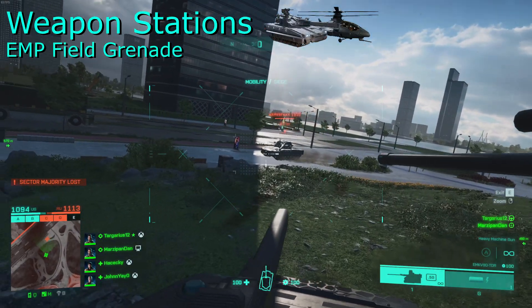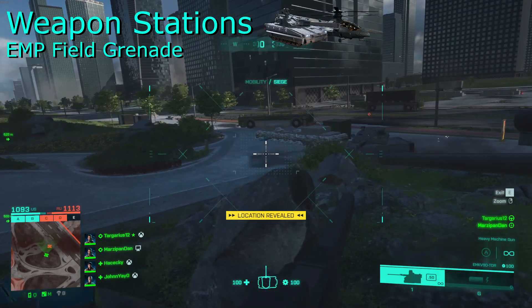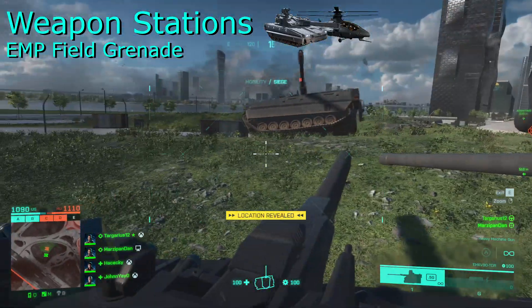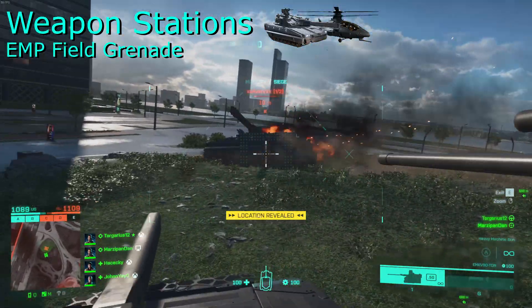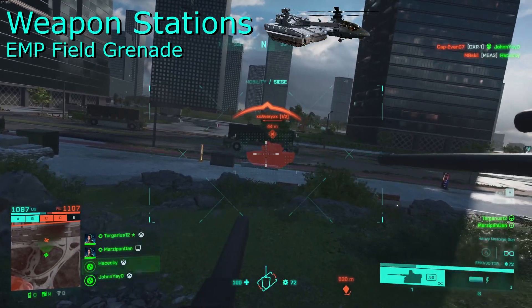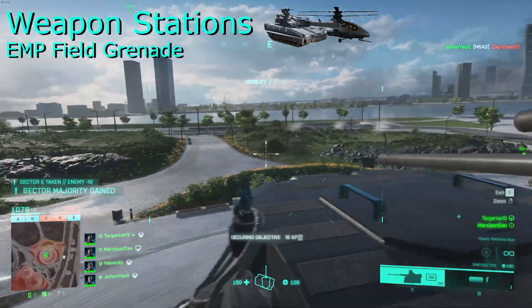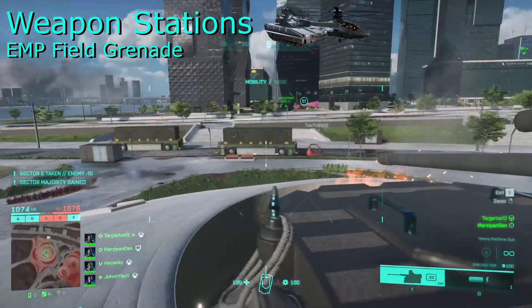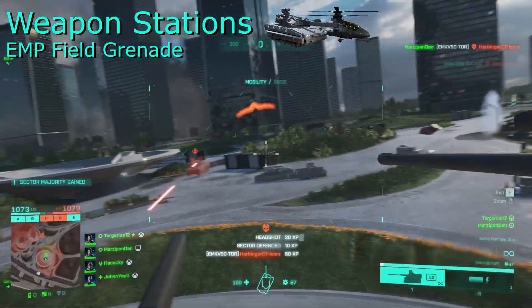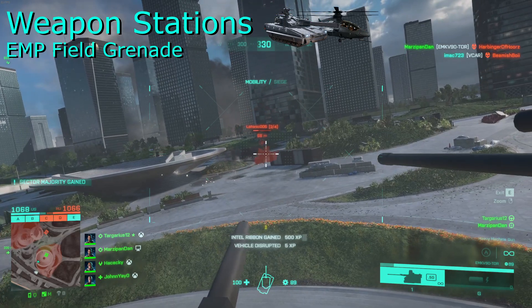The EMP field grenade is amazing and it really upsets me that more people don't use them. It can massively make the difference in a 1v1 tank or chopper fight. They are fast and they don't have too much drop compared to similar projectiles and will completely shut down an enemy vehicle making it unable to fight back. There is no reason to use these against anything other than vehicles, since having the EMP effect infantry is useless. I honestly think DICE making people use their grenade button instead of a second slot is why people don't use this very often. Very useful, very fun, would recommend.